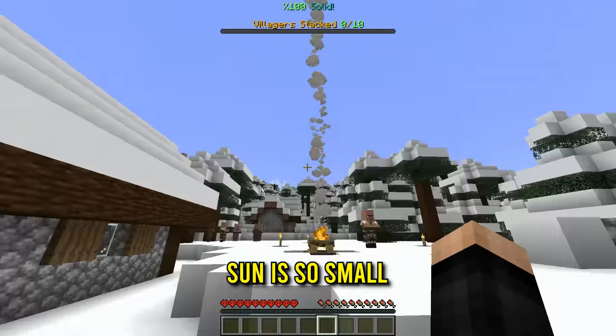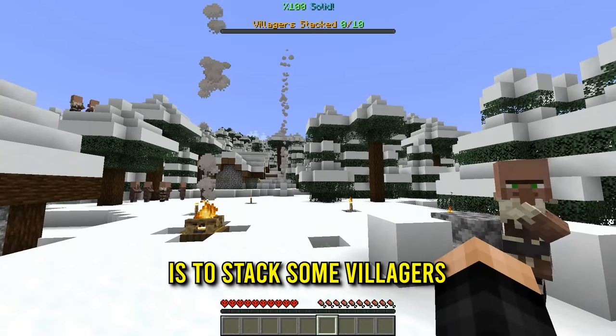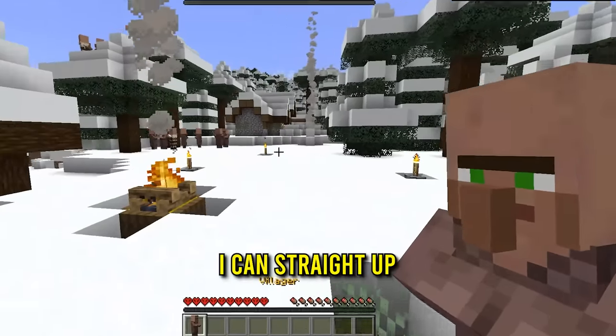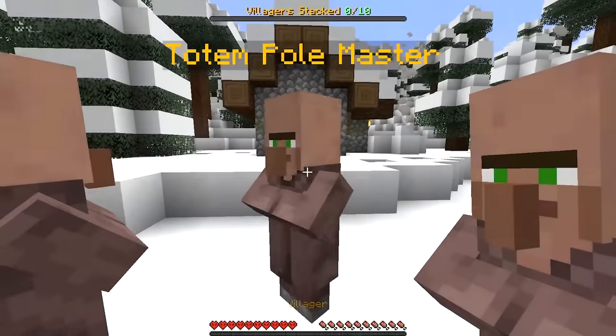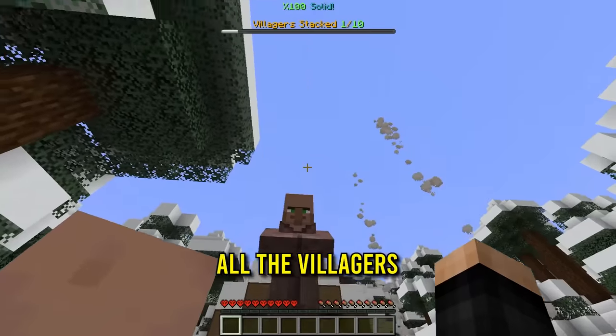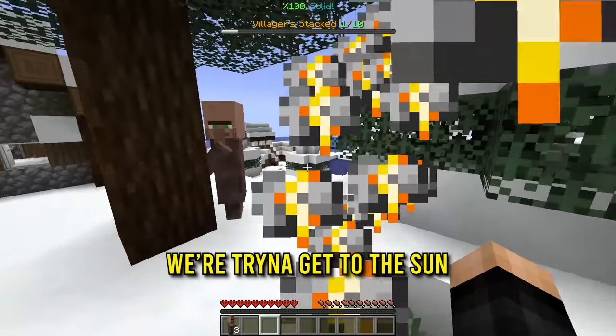Oh my gosh, the sun is so small! So right now we're 100% solid because the sun is so small — the entire village is also pretty much frozen. Our goal right now is to stack some villagers to the top. I can straight up pick up the villagers. Now that I have a villager, do I give it to one of you? The totem pole master — right click! We're stacking up all the villagers to that mini sun. We're trying to get to the sun and make it bigger.